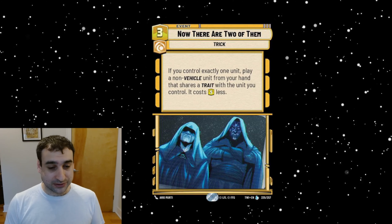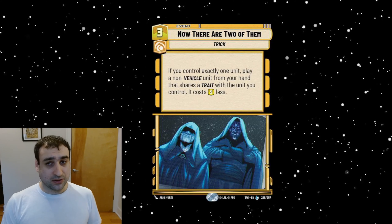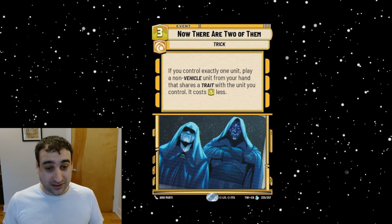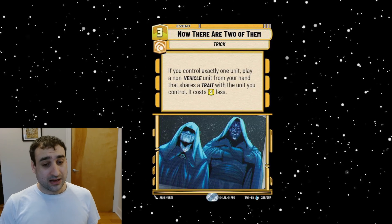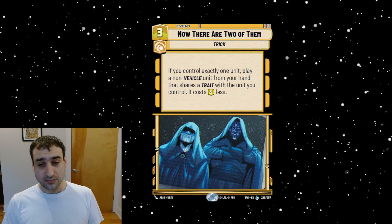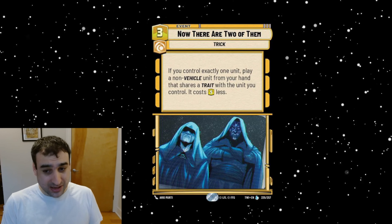That makes the biggest get here — you kind of make up the card disadvantage of playing this right away by getting big value from the unit you played. You also want to look at leaders that match other big units. Boba is a big one — he costs five and is Underworld, so any Bounty Hunter can follow. Boba can turn into Maul. Sabine is a Rebel — can we find a seven-drop Rebel in yellow-red combo? Kylo is Force and costs four, so he can actually play into seven-drops like Dooku, Maul, or Vader — they all have Force traits. Very interesting all around.